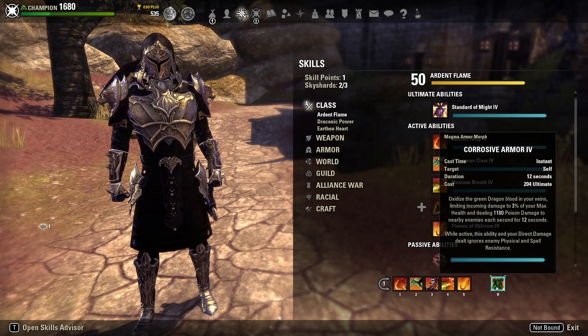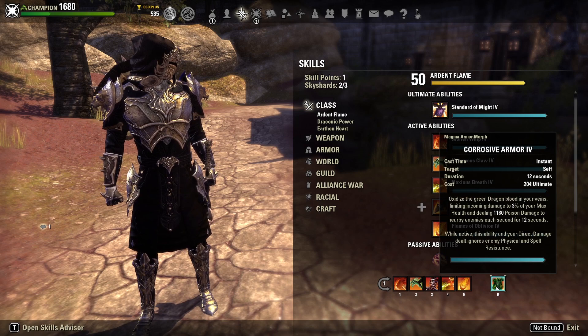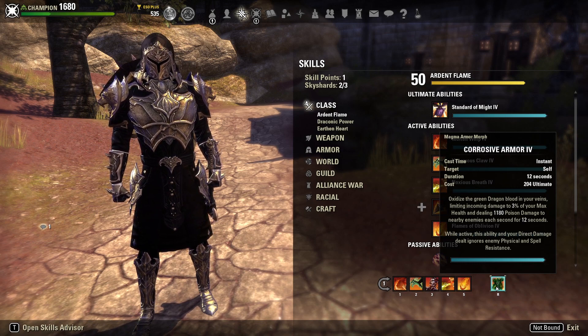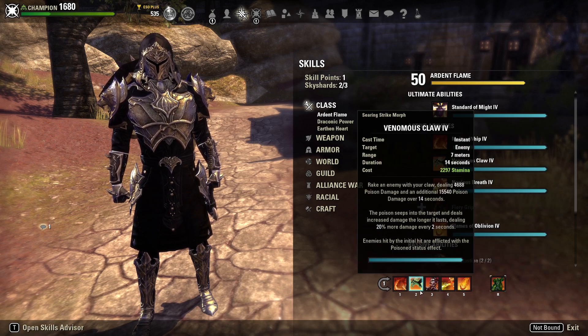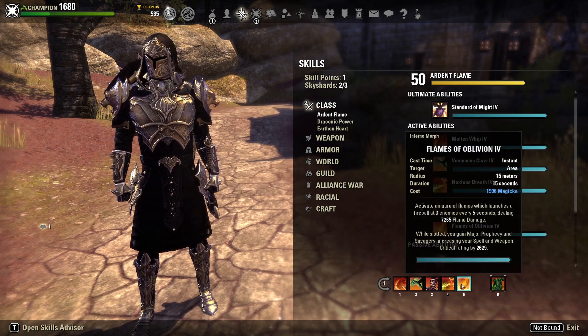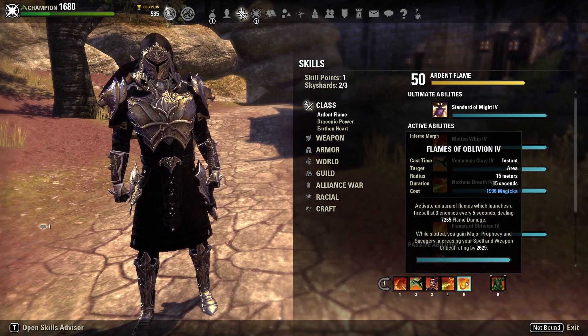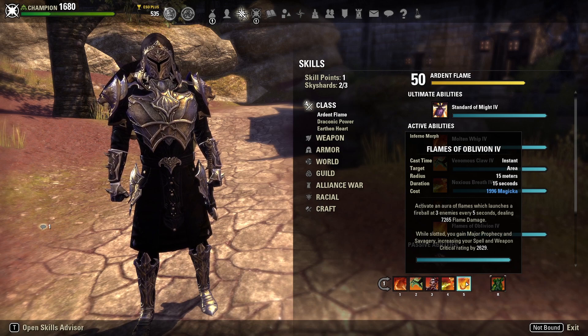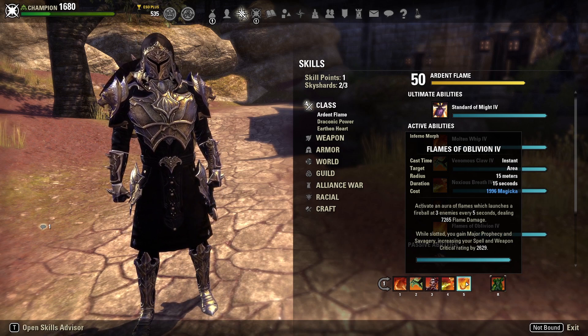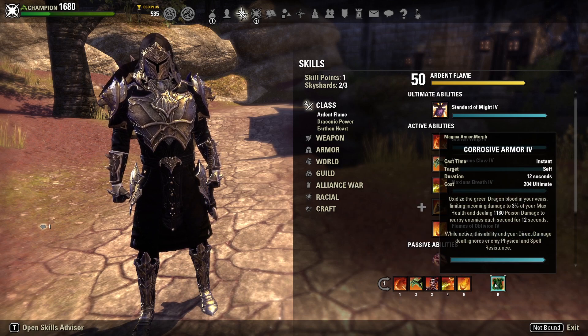Flames of Oblivion is very good here and great for stacking Molten Whip if you have Magicka to spare. Our ultimate is of course Corrosive Armor — this limits incoming damage to 3% of your max health and deals about 1,200 poison damage to nearby enemies every second for 12 seconds. While active, this ability and all direct damage dealt ignores resistance, so you essentially deal true damage. Your main goal during Corrosive is a big Whip combined with Flames of Oblivion — make sure your dots are rolling, proc Essence Thief, stun with Fossilize, then hit Corrosive and smack the Whip.